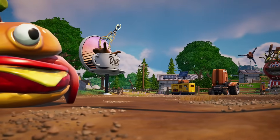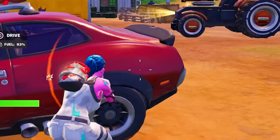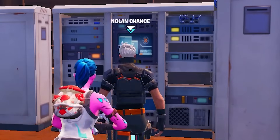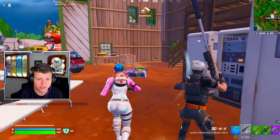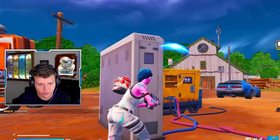Here you guys have it — the Durr Burger is back, and there's a time machine, plus a little turret we're going to have to avoid. Here's Nolan Chance, and Nolan Chance is the reason why the crew has now brought all of these items over to this location.